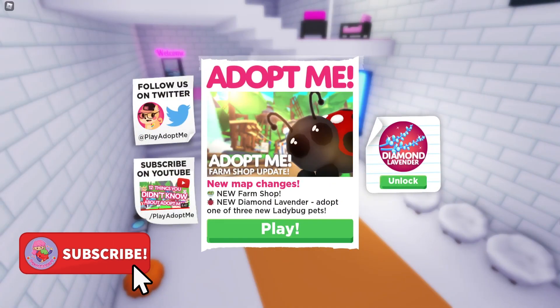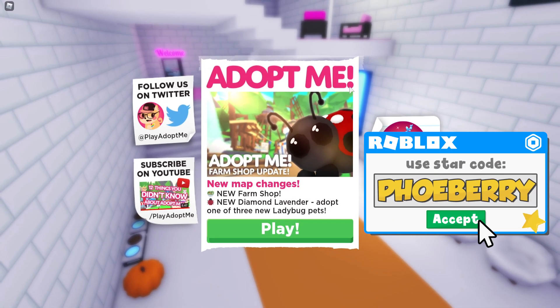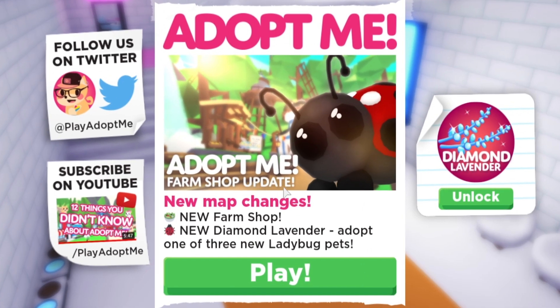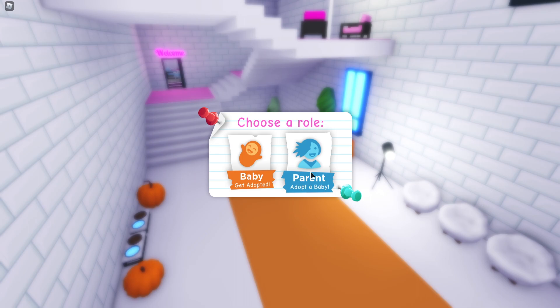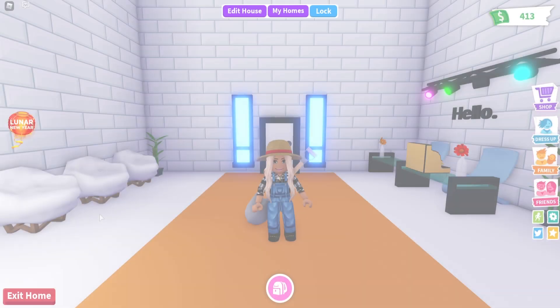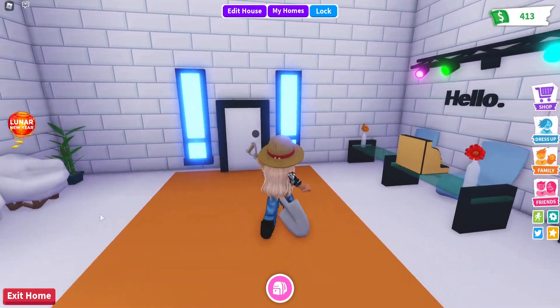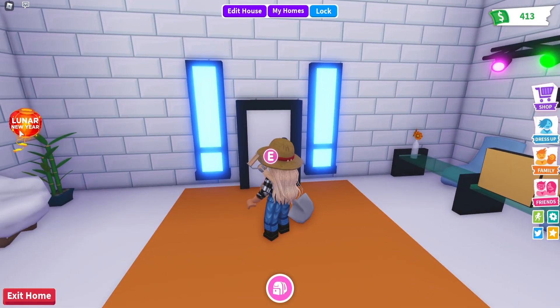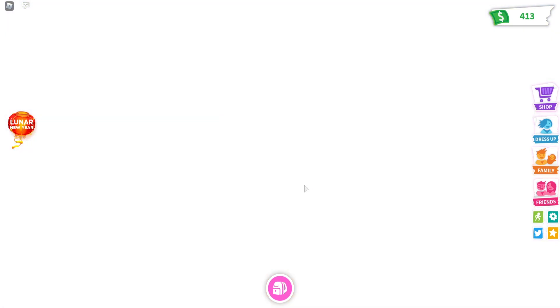Hello everyone and welcome to my channel, my name is Phoebe. In today's video I am here on Adopt Me and there has been a farm shop update - a new map, new farm shop, new diamond lavender, and one of three new ladybug pets which looks super awesome. I clicked play and became a parent, and as you guys can see I am dressed as a farmer for this update.